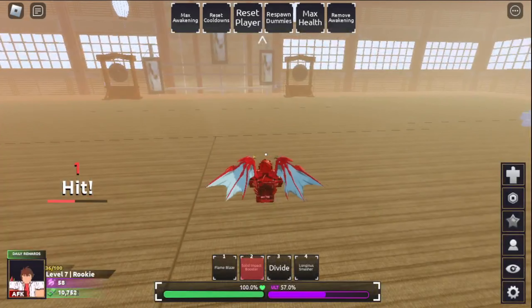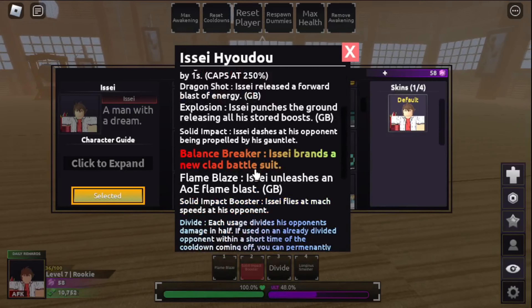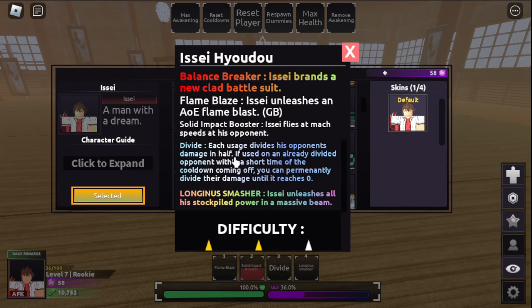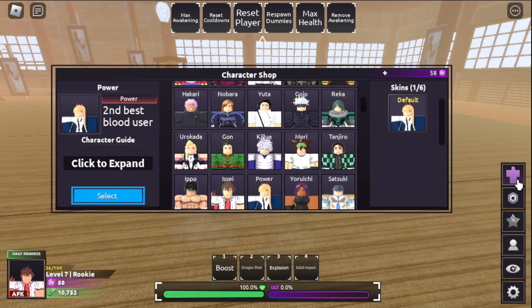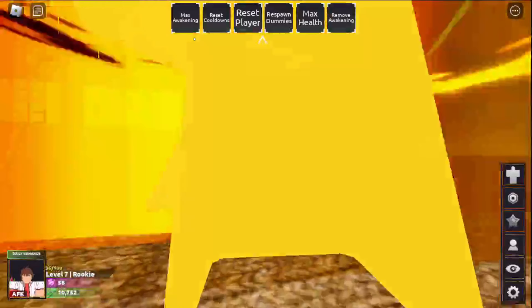The next one is Divide - each usage divides the opponent's damage in half. If you use it on an already divided opponent within a short time of the cooldown coming off, you can permanently divide their damage until it reaches zero. That's kind of crazy. There's also a 'Difficulty' move here - that's kind of odd. Honestly I feel like he would be a harder character to use, because I've only ever seen one Issei and that was a mirror match.